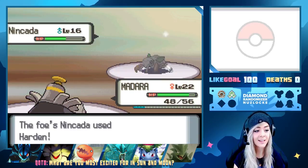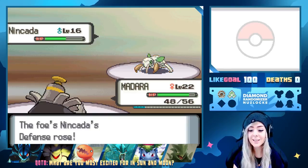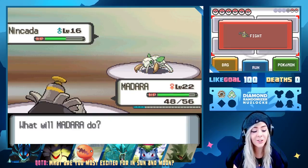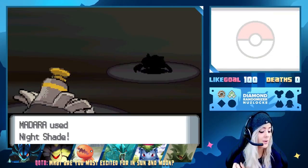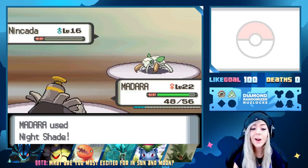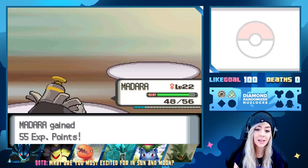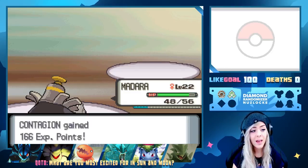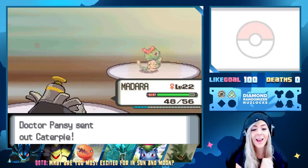Another Harden. This Ninjask is putting in all the work right now. We're literally struggling against a Ninjask. We'll just Nightshade — luckily no sand attacks on us right now. I think today is going to be an extra long episode because Sun and Moon is really soon and I want to make progress on Diamond.